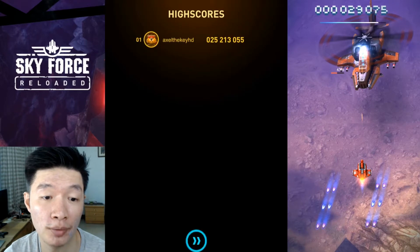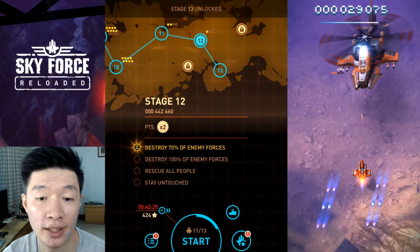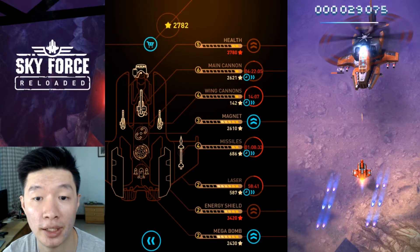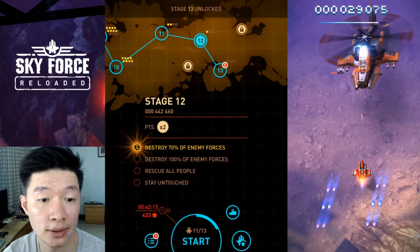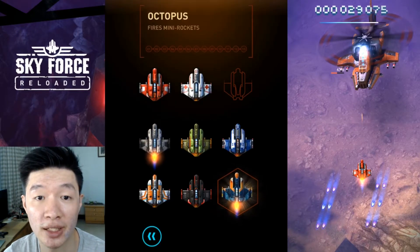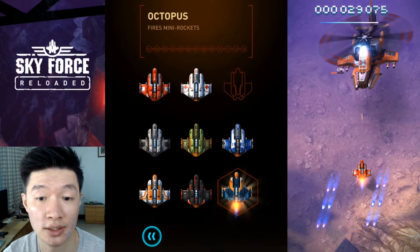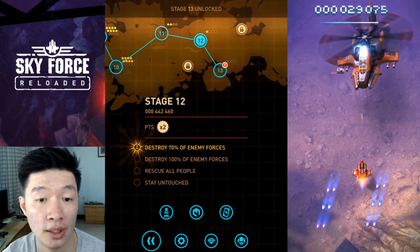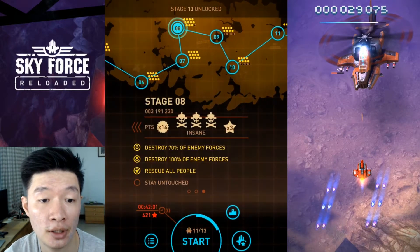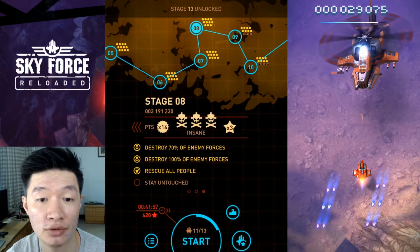I was thinking it would probably be some other type of plane. Time to upgrade the magnet, and I'll go for this. The new plane is Octopus — it fires mini rockets. Seems interesting. How about getting this into action, probably on the previous stage? I'm going to try to stay untouched.